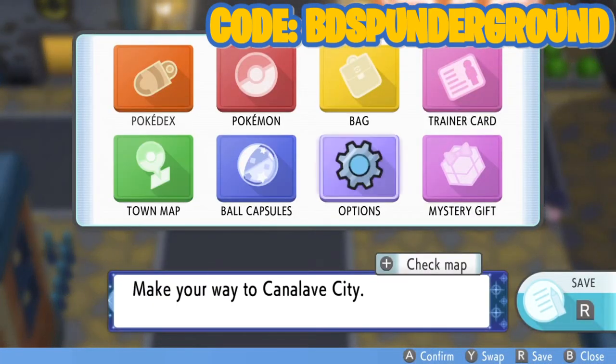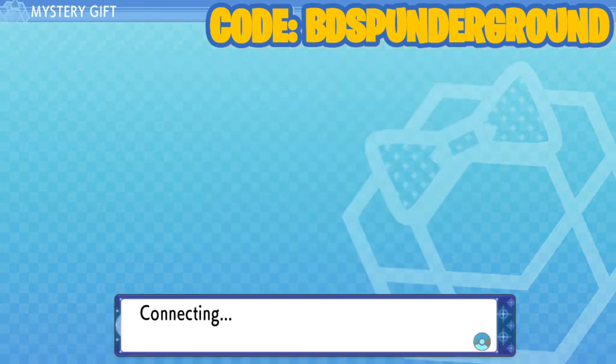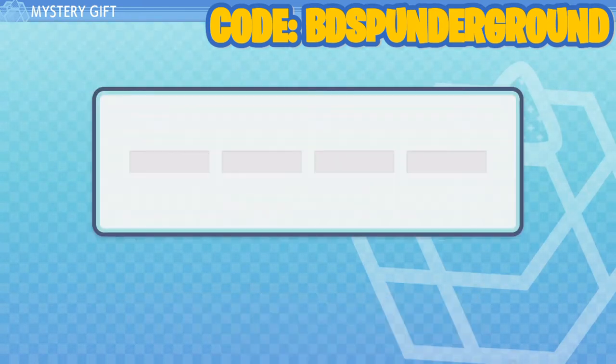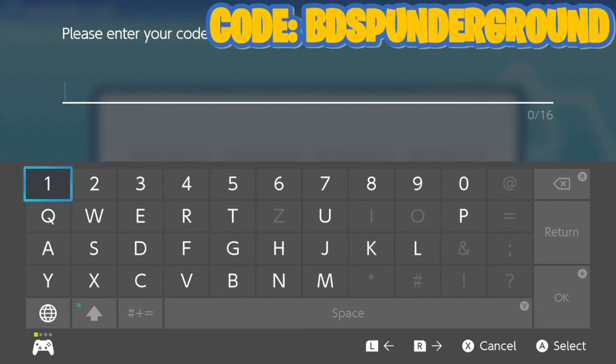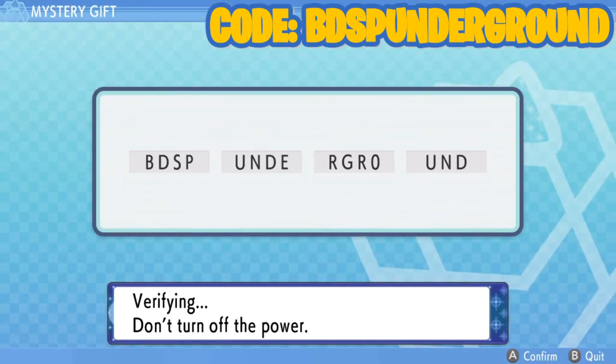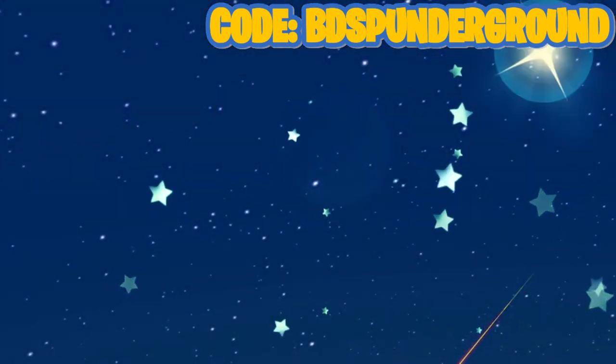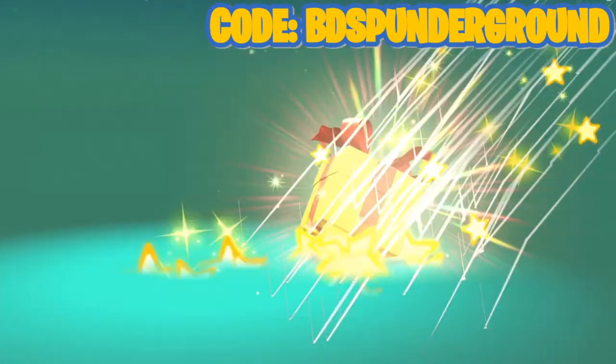Once you have Mystery Gift, hit it and choose 'Get with Code and Password.' It'll say to make sure everything is charging and to connect to the internet. Once connected, enter that code you see on screen. The code is 'BDSP Brilliant Diamond Shiny Pearl Underground' — I get it, the statues are for the underground Secret Base. Also remember to put the zero, not the letter O. It'll verify and then you get the Pokemon statues gift.